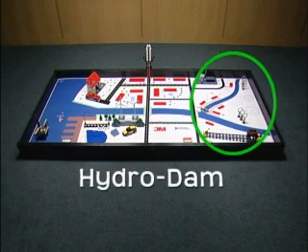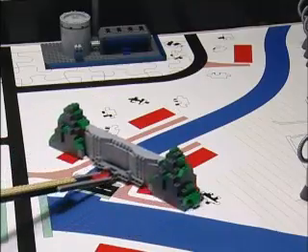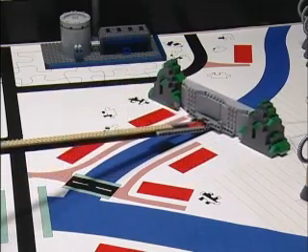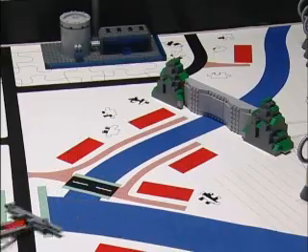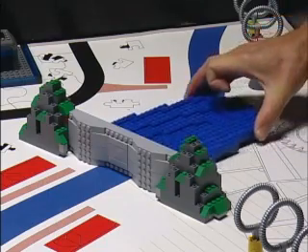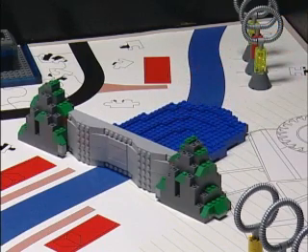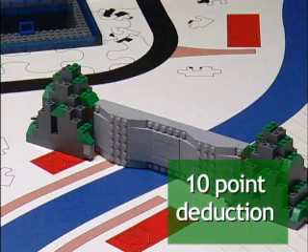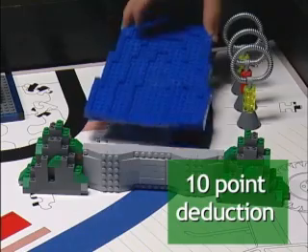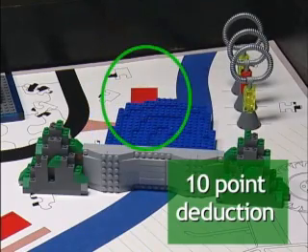Hydro dam mission: place the dam so it is touching both banks of any river section east of base for 25 points. The dam must be upright when the match is over. The referee places or projects the flood upstream of the dam, and there is a single maximum 10-point deduction if any houses are being touched by the dam or flood. The dam is never considered a stray object.